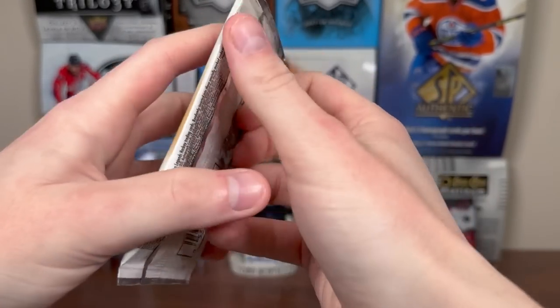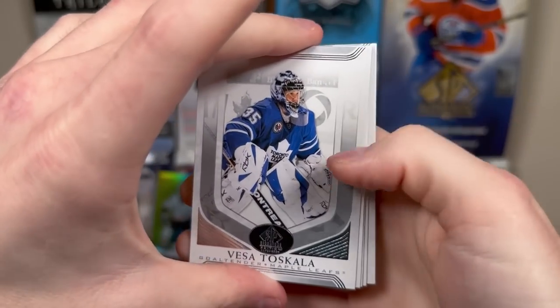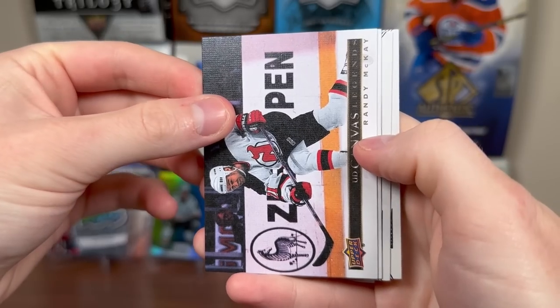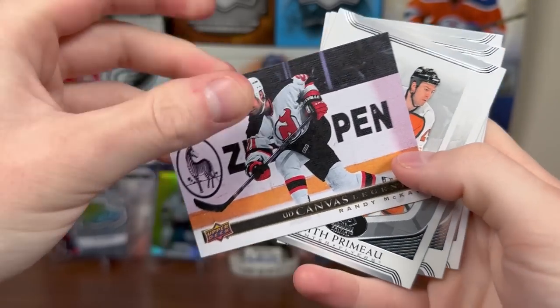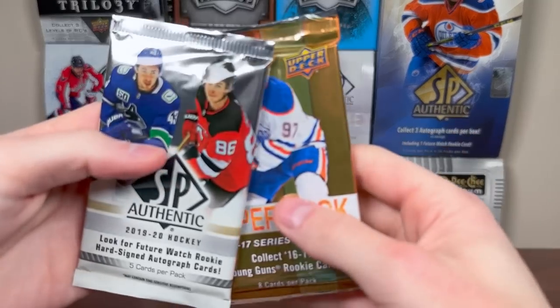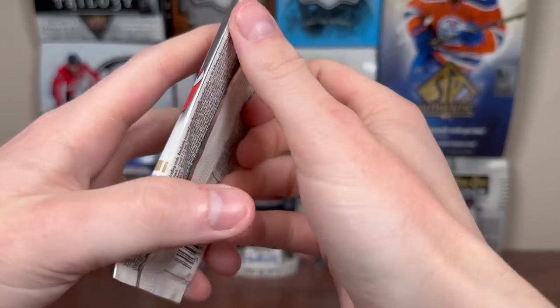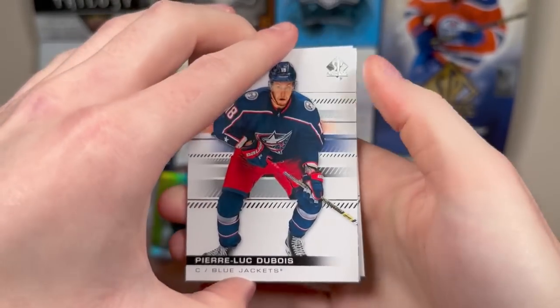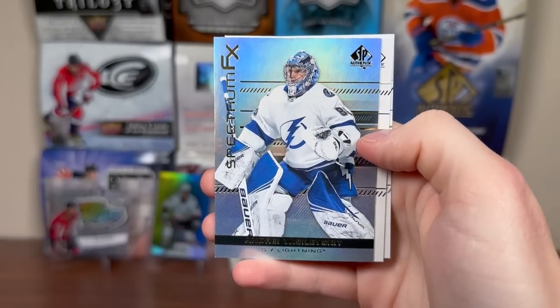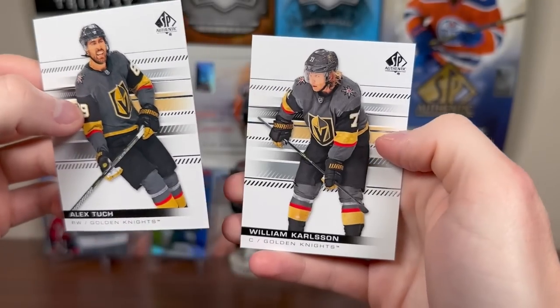Three packs left. Let's do SP Signature Edition Legends — I'll take an autograph pull, that'd be nice. Vesa Toskala, we got a canvas in here — Randy McKay Legends Canvas, Keith Primeau, Patrice Brisebois, and Mark Recchi. Final two packs — let's do 19-20 SPA. Aura Spectrum — Pierre-Luc Dubois, Dougie Hamilton, Andrei Vasilevsky, Spectrum FX — Alex Tuck, William Carlson.